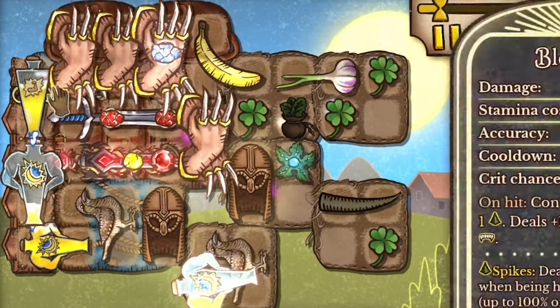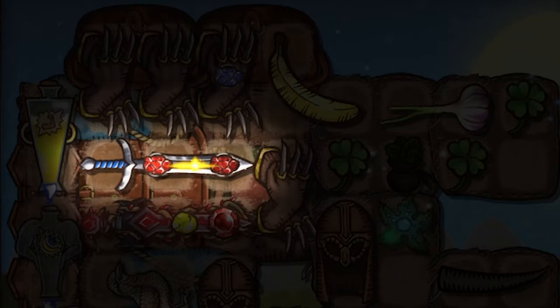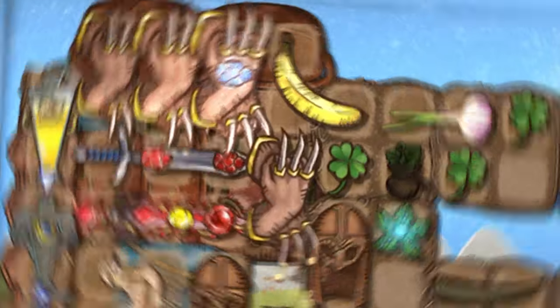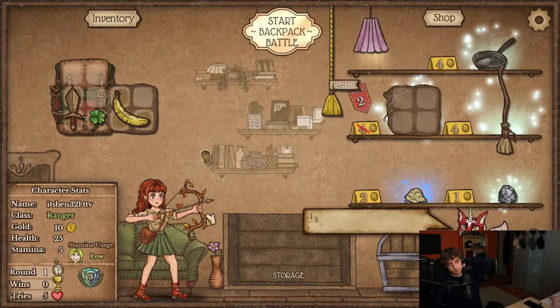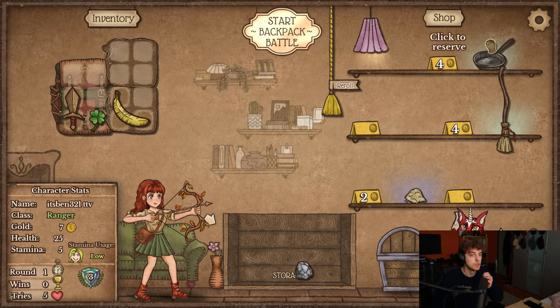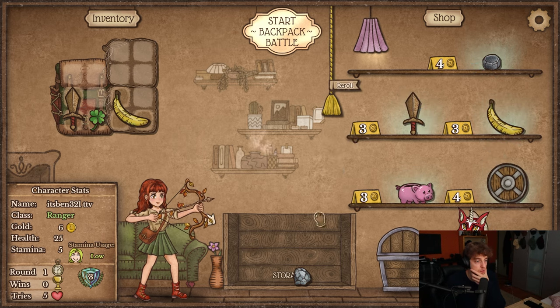If you ever want to see a crazy game, I got you. I play with six weapons here — four of them are the claws, then I use a hero long sword to just boost everything, a blood thorn, some other crazy synergies, and the goal is to just kill my opponent as fast as possible before I run out of stamina. Hope you enjoy. Let's get the pen — actually no, this opener is just so much better than the pen.